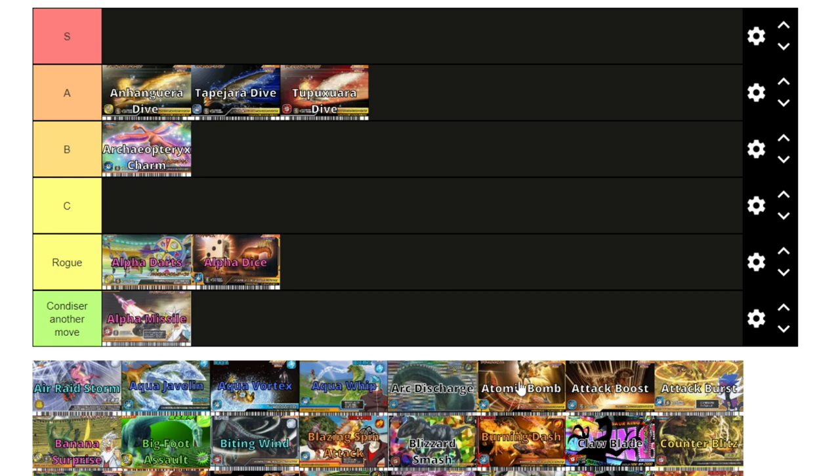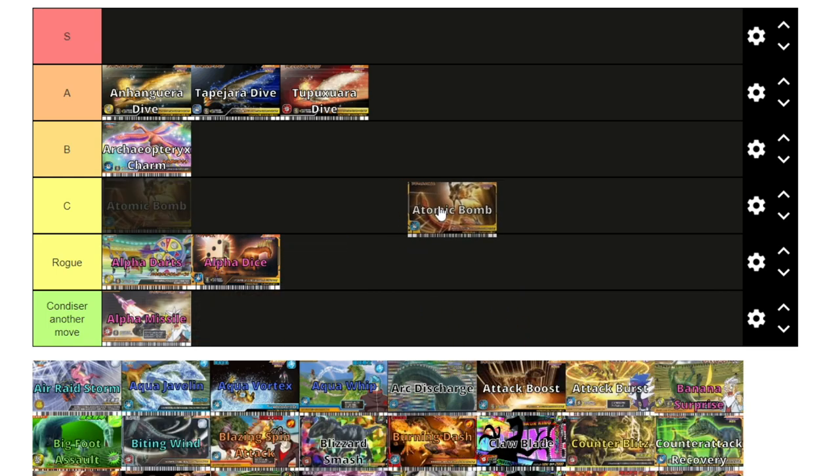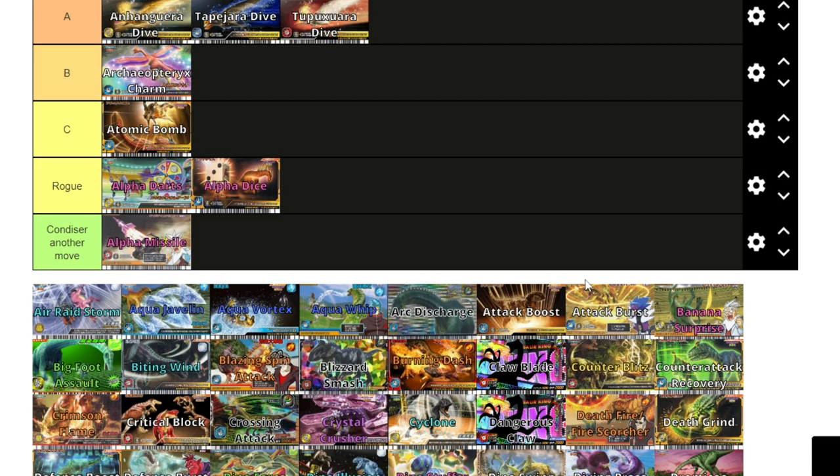Atomic Bomb and the other standard damage moves are going into C tier — nothing too special. I would say Tail Smash, Netcrusher, and Kamikaze Tackle are probably the best ones because they have compatibility with more dinosaurs. The amount of damage these moves do depends on the strength of your dinosaur, so Atomic Bomb works best on dinosaurs with around 1400 or 1600 HP technique, but it doesn't work well on gold dinosaurs. All the attacking vanilla moves will be in C tier.